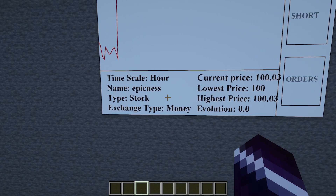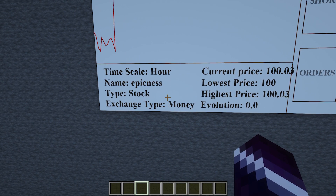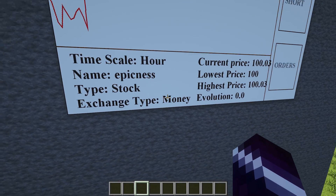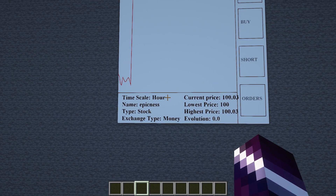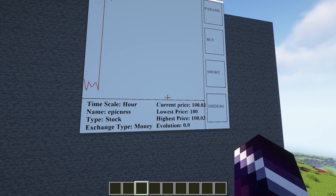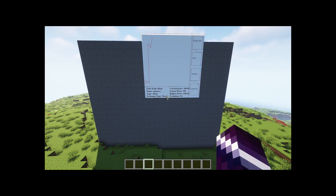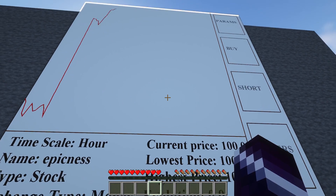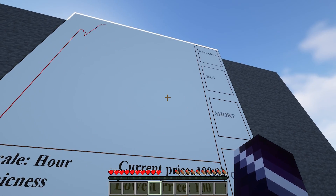You can also make stocks that actually use a material in Minecraft as an exchange type. So this Epicness stock is only using money, but you can actually make a type of stock that uses something else — for example, diamonds. I'll show you how to do that later in this video. What's also very cool about this board is that you can actually buy and short stocks through it.